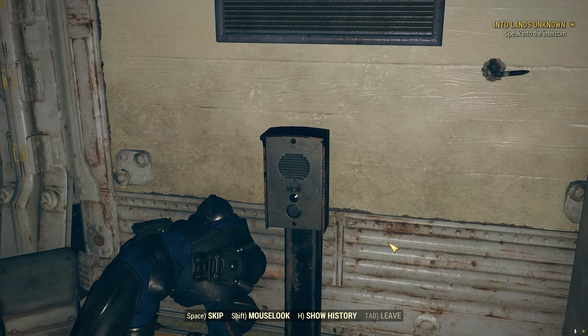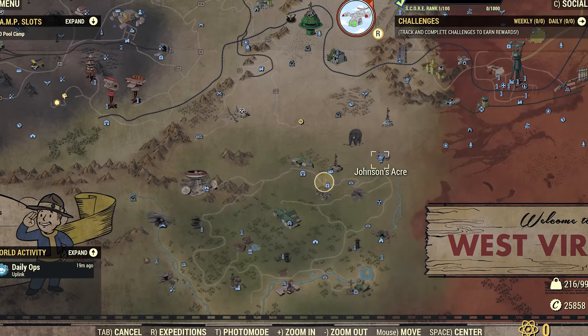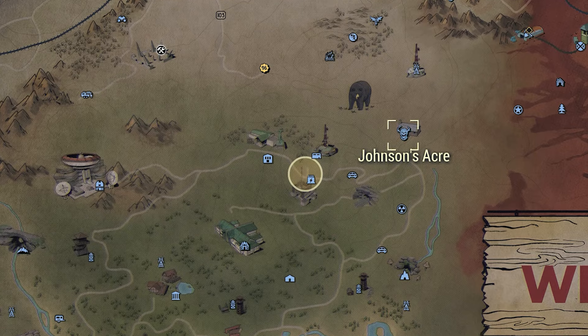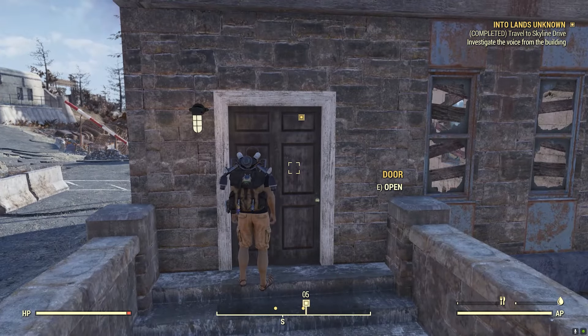Now for many new players, this area is going to be completely blank, so you're going to have to work your way to that location. There seemed like there were two no-brainer locations to choose from, either Vault 96 or Johnson Acre. I chose Johnson Acre because it seemed like it was the closest to me.